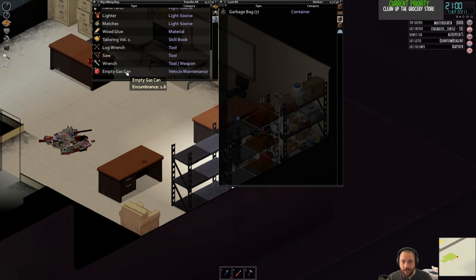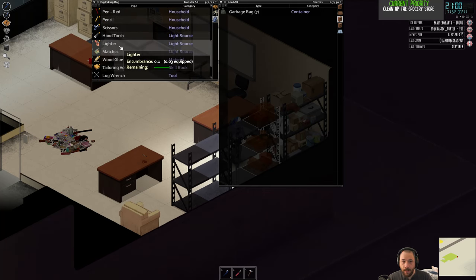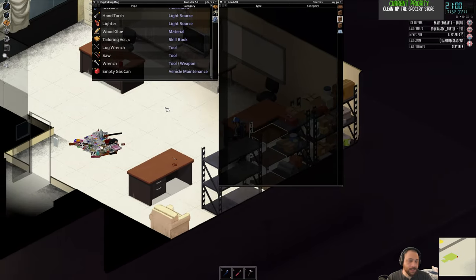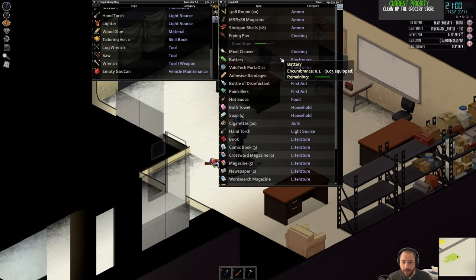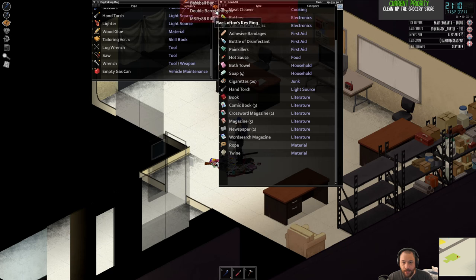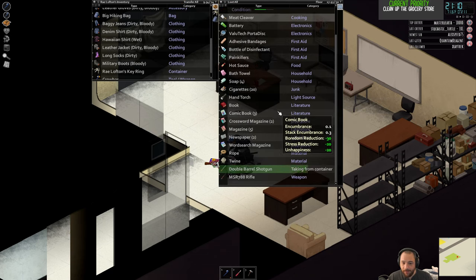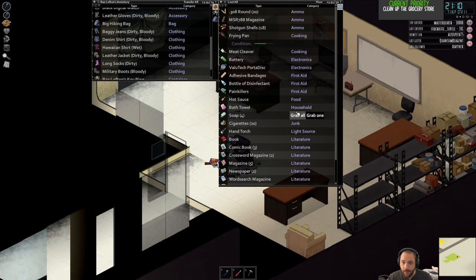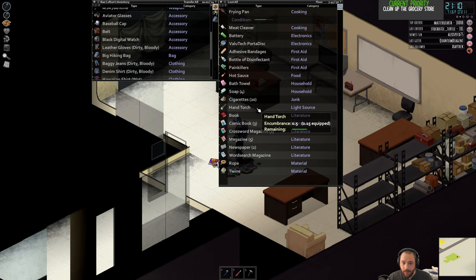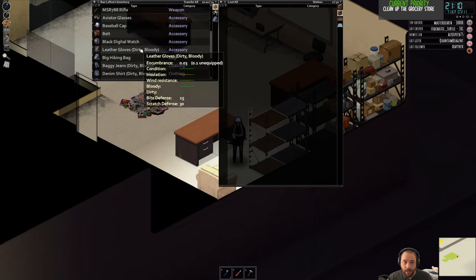The lug wrench and the empty gas can probably needs to go back into the car. I'll move matches in there. What is a construction item isn't always necessarily easily apparent to new players. We're also going to do a shelf of weapons. I'm going to move the meat cleaver and the frying pan into the kitchen, because it's more of a kitchen item than a weapon even though it can be used as one. So ammo, rounds, spare weapons, and the like — we'll put that in the closest shelf.